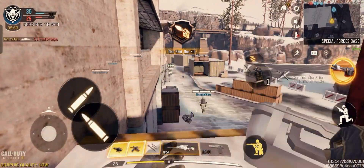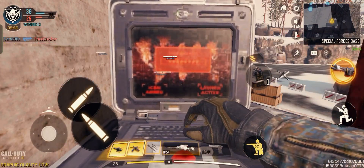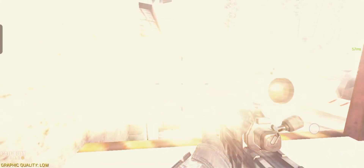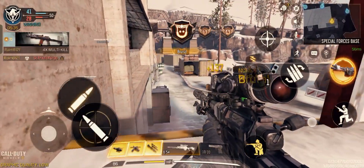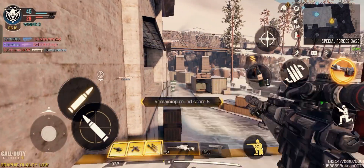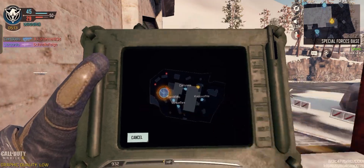Enemy in sight. Friendly loot is ready. Contact with enemy. Airstrike is ready. Target's in sight. Enemy down. Objective is complete. Friendly airstrike incoming.